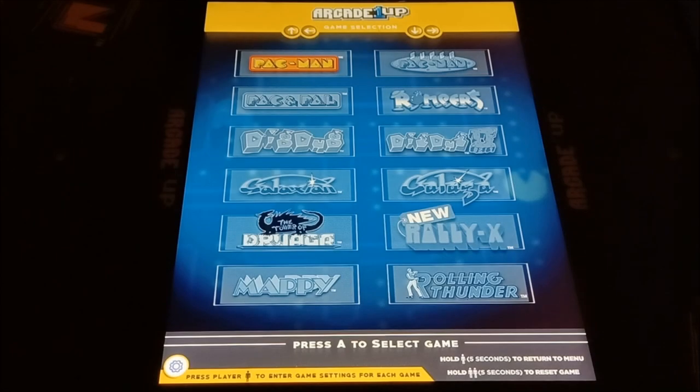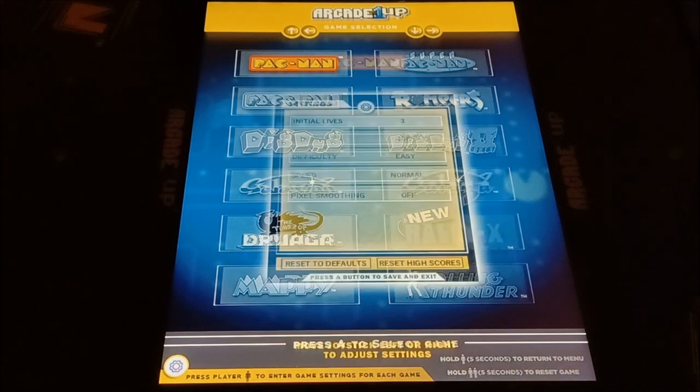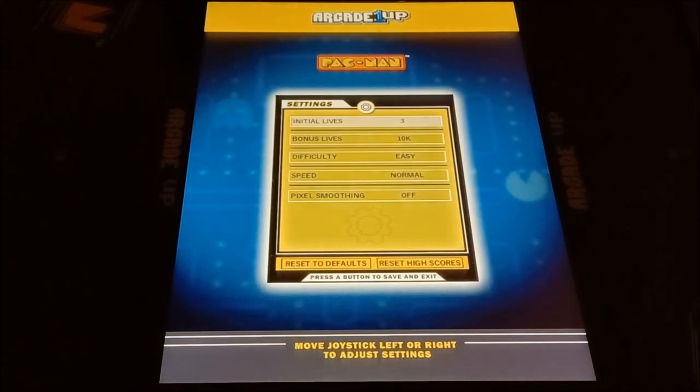We can check out some of the games here on the cocktail cabinet for Pac-Man. We've got 12 games total. So we'll check out Pac-Man — there's your settings. You hit the A button for settings and you can change up how many lives you want, how many bonus lives, difficulty. And here's the cool part — you get Pac-Man fast or normal speed.